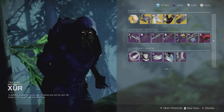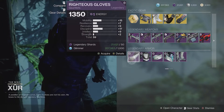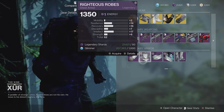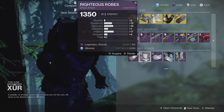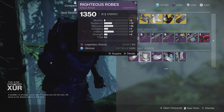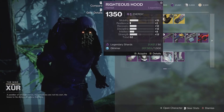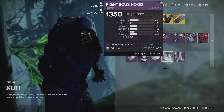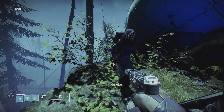Let's take a look at what Xur's got for Warlocks. Unfortunately, Warlocks did not get very many good pieces of armor this week. 59 for the gloves, which are certainly not worth buying. 62 for the chest piece — with low mobility and high stats elsewhere, this is almost worth looking at, but a 62 I really can't recommend. The helmet is similar except it's got higher mobility than I'd like. And then there's a 60 over here, really just not worth looking at. So unfortunately, not a lot for Warlocks this week. Moving on to the Hunter inventory.